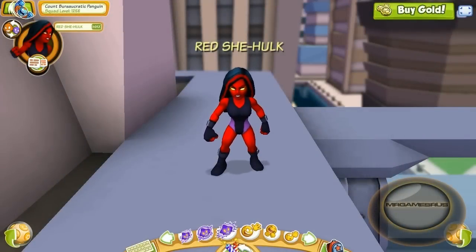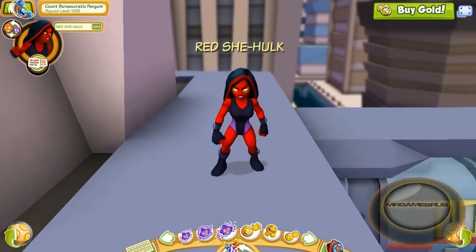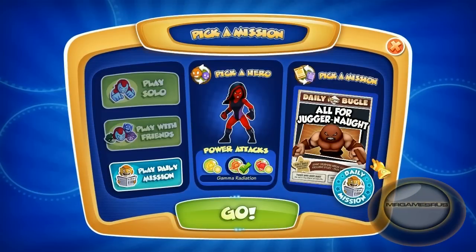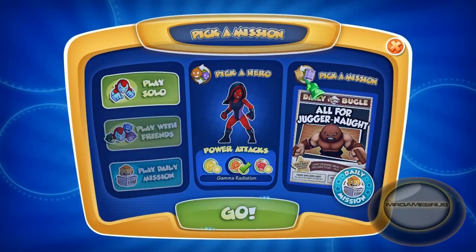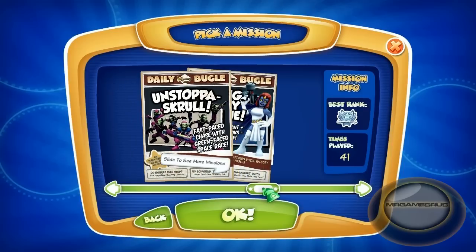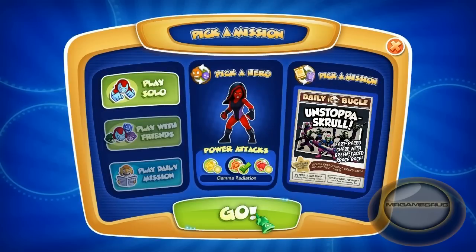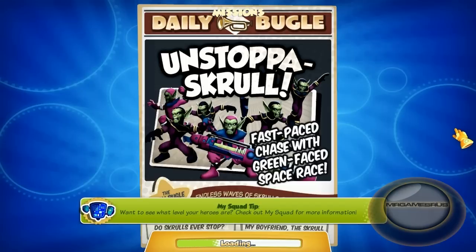Hi, how's it going? It's Mr. Games Russ here, and it's time once again for another installment of Marvel Super Heroes Squad Online. You can check this out at HeroUp.com. I'm currently playing as the Red She-Hulk. Let's get to business, go down here, pick a mission, play solo before we all start seeing red. We'll select gamma radiation as our power attack and take on the unstoppable Skrull in a fast-paced space race.